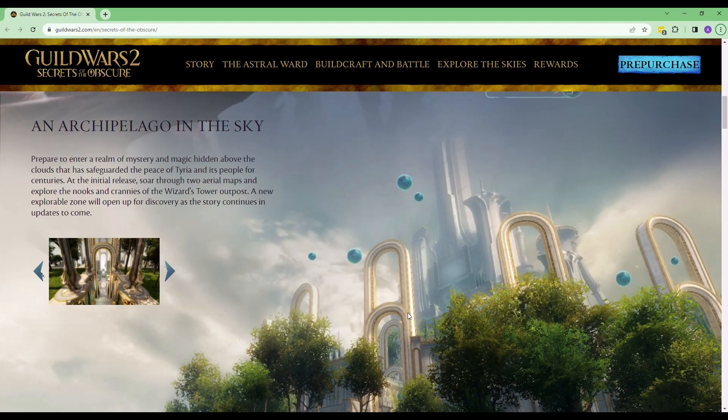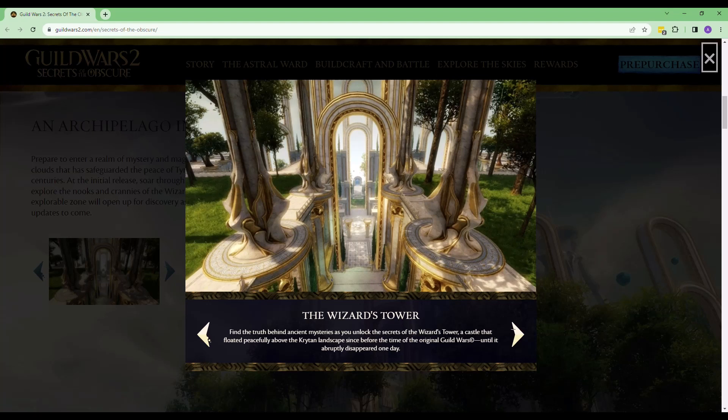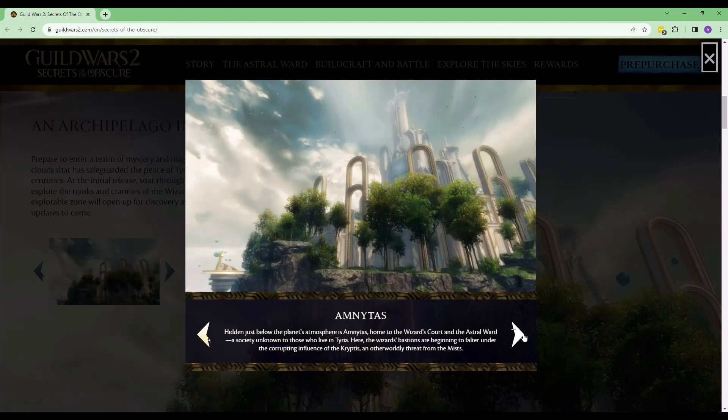Archipelago in the Sky. Prepare to enter a realm of mystery and magic hidden above the clouds that has safeguarded the peace of Tyria and its people for centuries. I love the architecture, it's so pretty, it's gorgeous. The Wizard's Tower is looking good, so I'm really getting a very luxe, very golden, gorgeous vibe here.